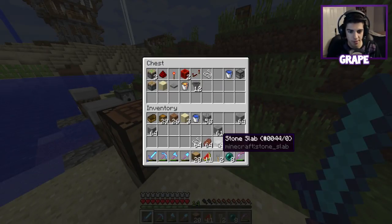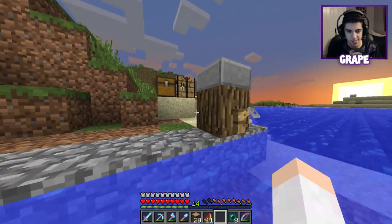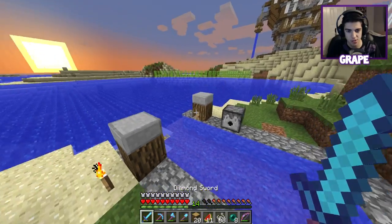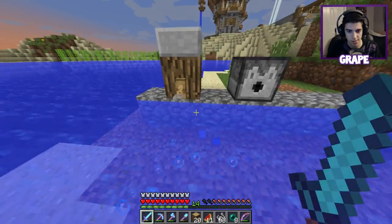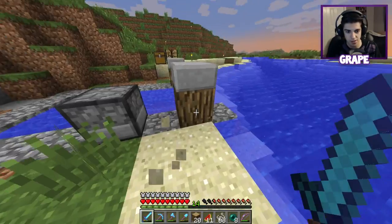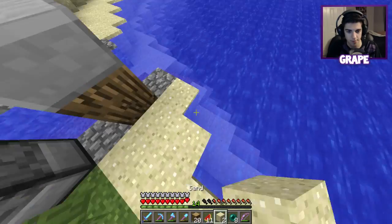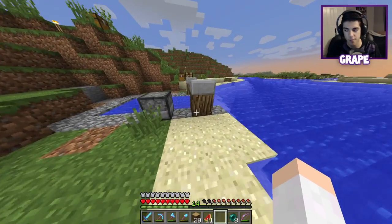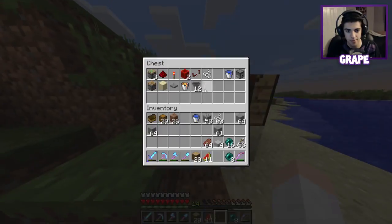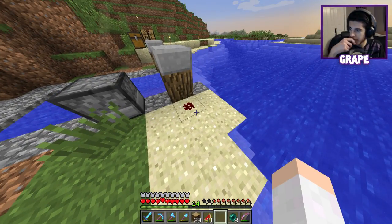Next we're going to need some tripwire hooks. We'll put them across like that, which will trigger this dispenser eventually. We're going to put a string there so it'll toggle some redstone. We could extend this shore out a little more if needed. Next we're going to need to put a piece of redstone on the ground here.